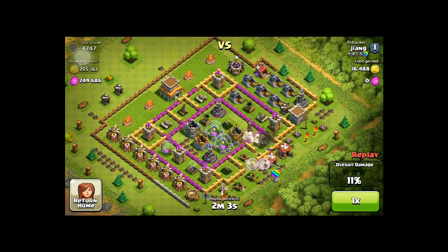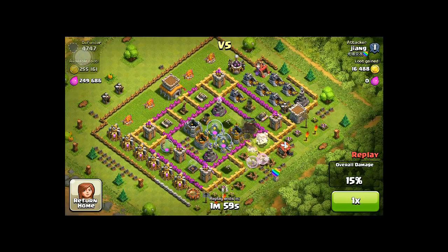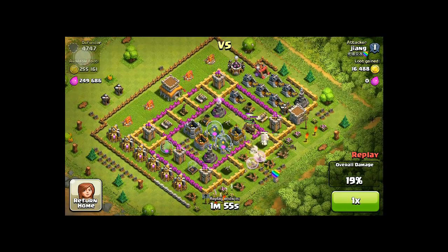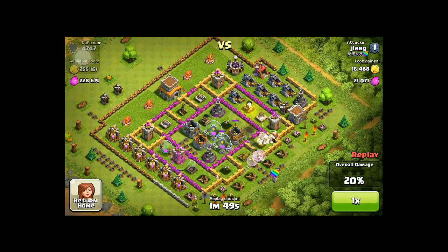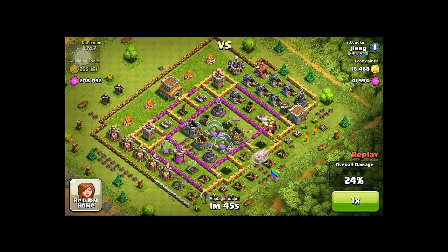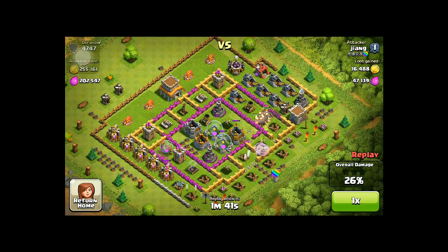This is a very good strategy — having this group of army deployed in this kind of group sequence. Then you have your archers behind it to take out the surrounding buildings. You notice there are two or three healers working as a team to give healing to the armies ahead.